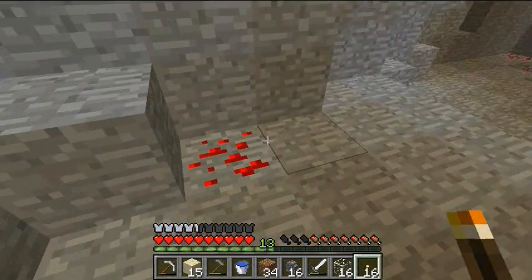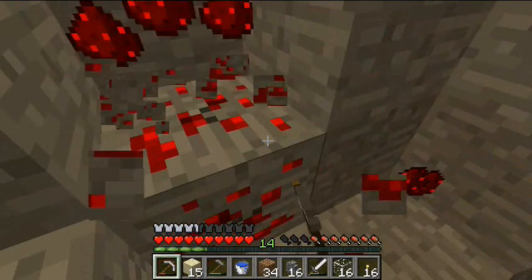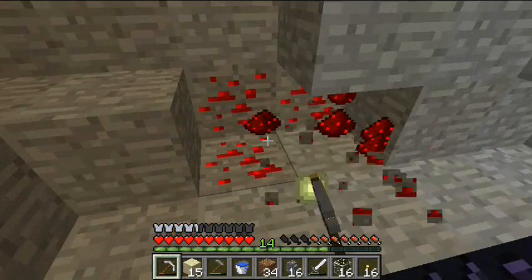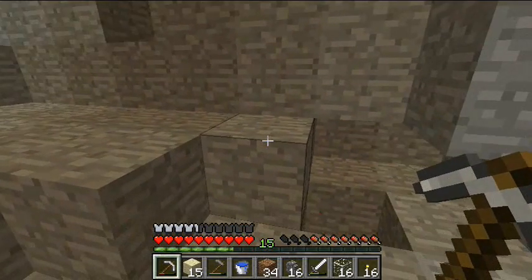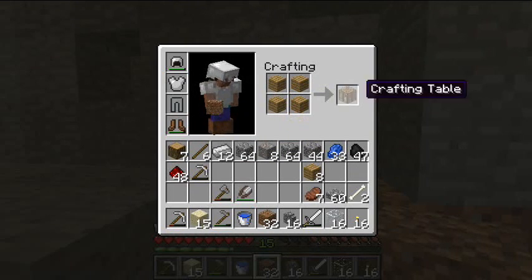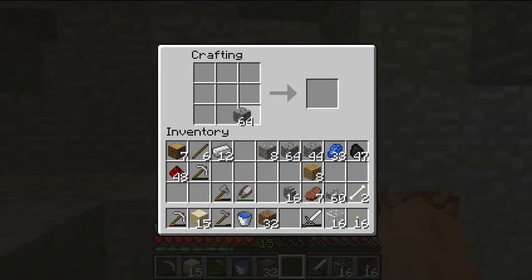Here's some redstone, which is used for making circuitry, compasses, and all kinds of fun stuff — I think even maps. Now I just need some diamonds. Since I think I've got a good little spot to work from, let me see if I've brought enough materials to make a little workshop right here. Plenty. So I'll do a crafting table, and in the crafting table I will make a forge.